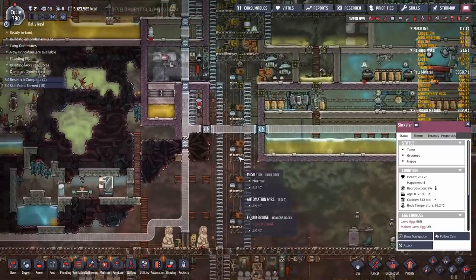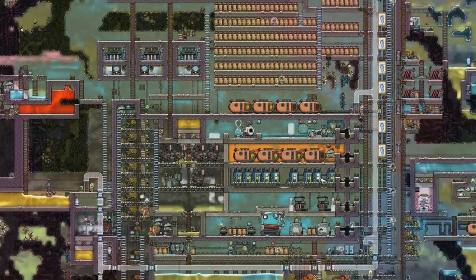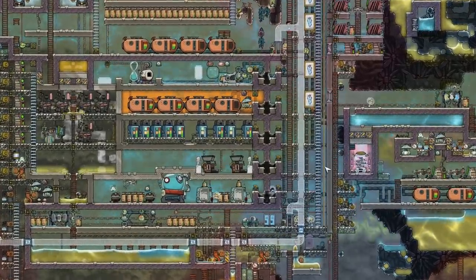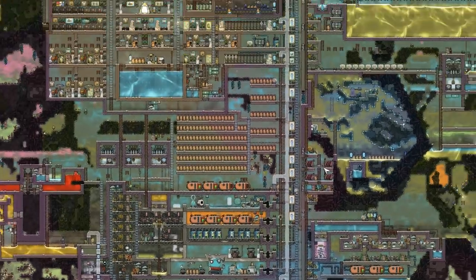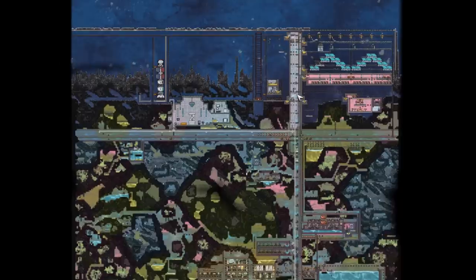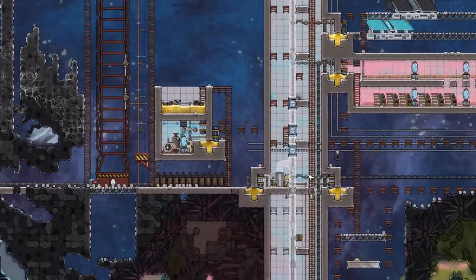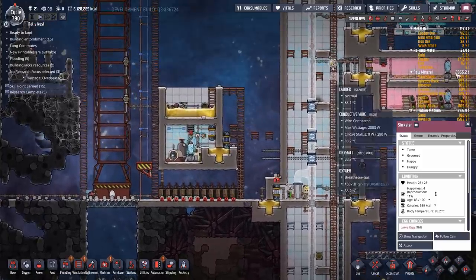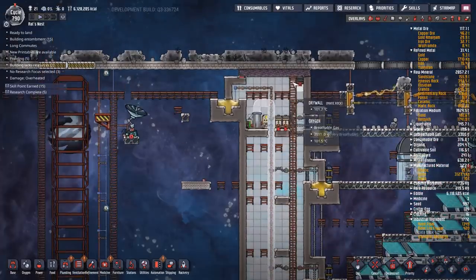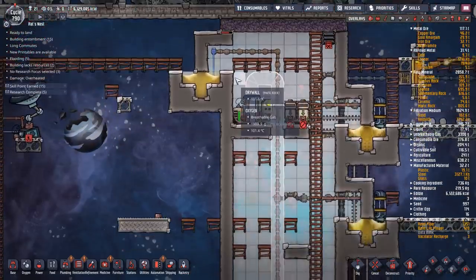One other really nice thing is the transport network. There's a transport tube ladder and fire pole, and if you zoom out you'll notice this is a really, really tall transport network — it goes all the way to space. At the top it splits left and right so duplicates can exit either side. It's pressurized all the way up to space. I'd probably put in some bunker tiles there since meteor damage can leak through one tile, but I really like this idea.